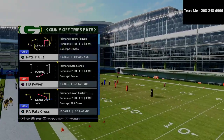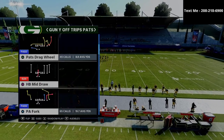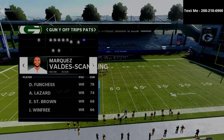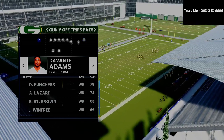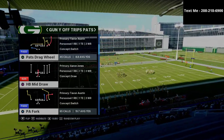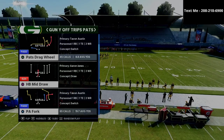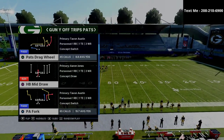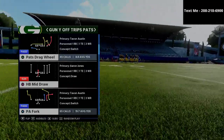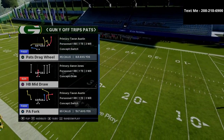The U-Trips offense combines a little bit of trips, bunch, spread, gun dub — a little bit of everything. What you want to do is sub your best wide receiver so he is on the left solo receiver side. For us that's Devante Adams with the Route Tech ability. The play we're focusing on is the PA Fork. You can get my full U-Trips offensive guide for just $10 — link is in the description.